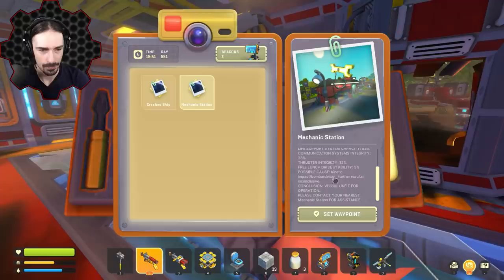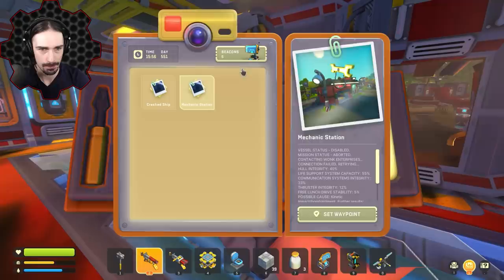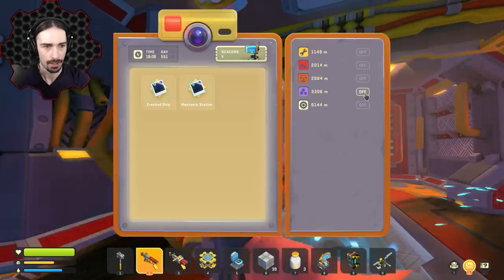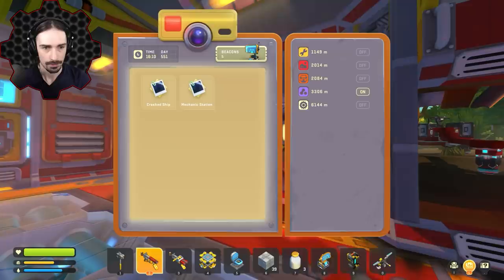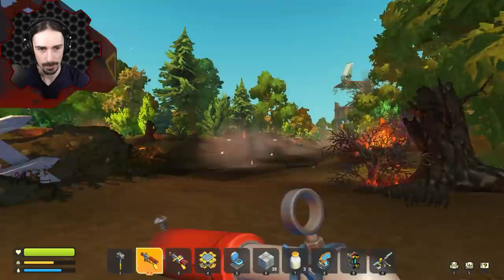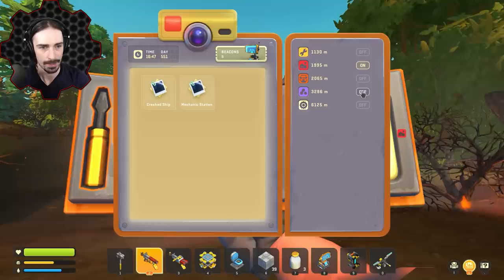You can set a waypoint to the crash ship and to the mechanic station under vessel status. There's some gibberish here — I can't set a waypoint yet, maybe it's not functional yet. I can also turn beacons on and off. Now I can see my beacons aren't there, and I can turn on chemicals — I'll just keep my home beacon on so I can find my way back easily.